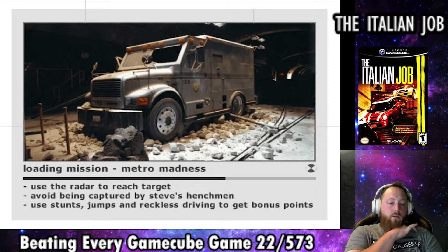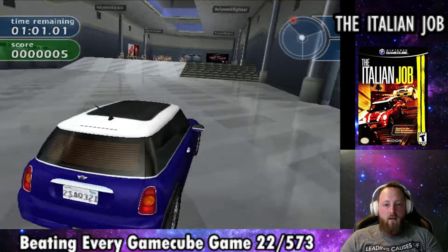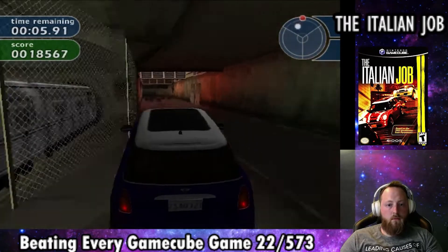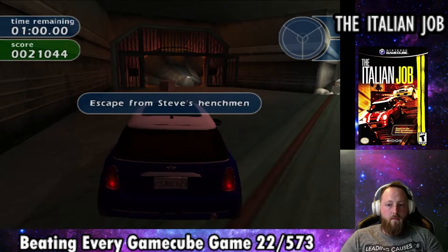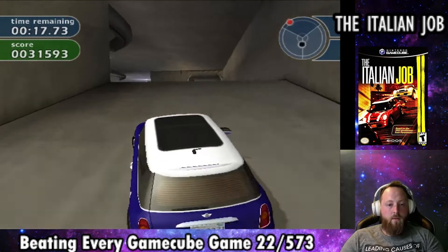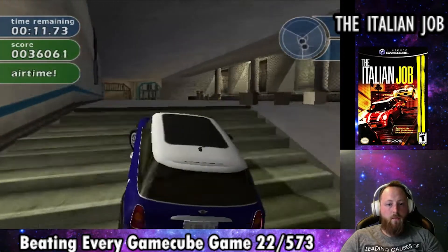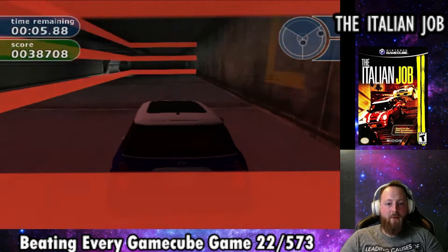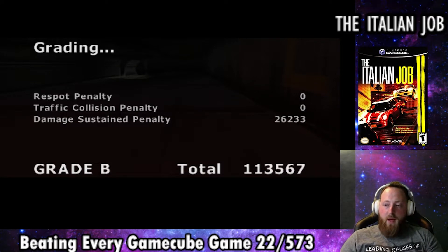The next mission is called Metro Madness. We drive the same subway race course as before, but this time it's for real, in the blue Mini Cooper S. At the halfway section, the armored truck we blew a hole under is there so we can take all the gold. Steve's goons show up and we have to escape them through the rest of the course. One of Steve's goons spawns right in front of us, then disappears but causes unnecessary damage to our car. That's pretty weird. We get a B on this mission.